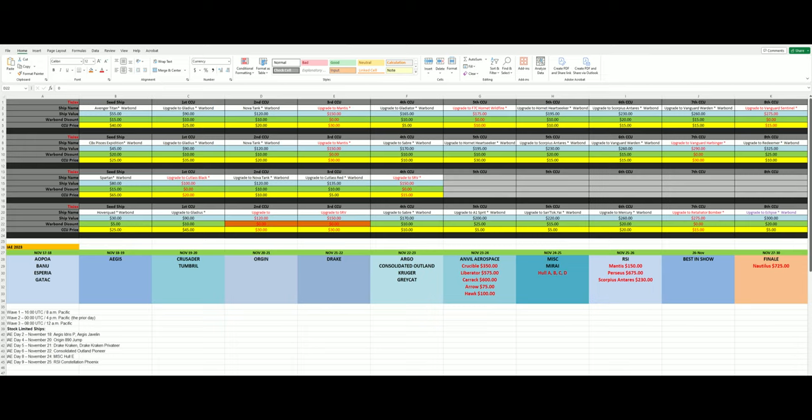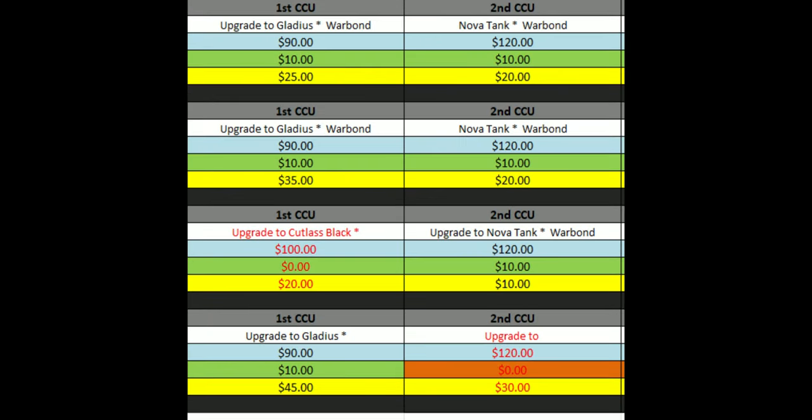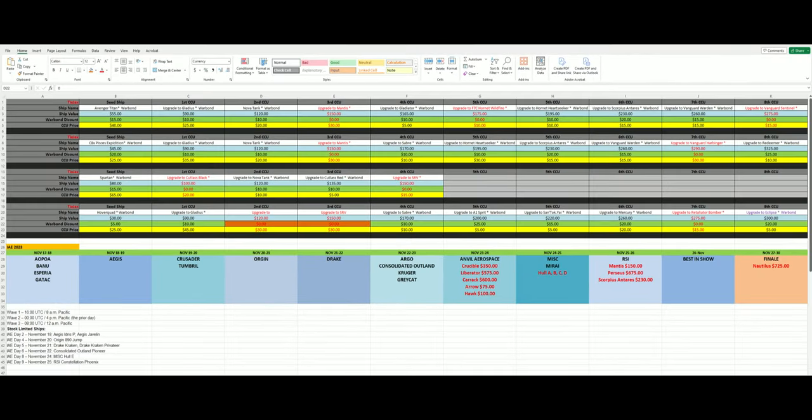Let me explain this sheet so that maybe you can make something up on your own. In column B I have my seed ship — the cheapest ship — and moving to the right I have my first, second, third, fourth, fifth CCU, all the way up to the end ship which is going to be the most expensive and potentially what I want in the future. I have the prices and the war bond discount for each upgrade. If the text is black it's a war bond, and if the text is red it's a standard CCU with no savings. If the war bond discount price is in green I've already purchased it, and if it's in red I need to get it. This works for me — you need to come up with something that works for you.